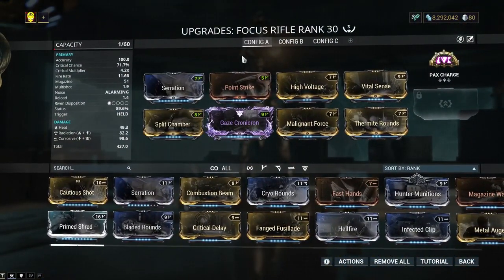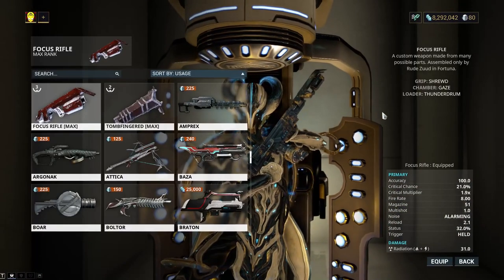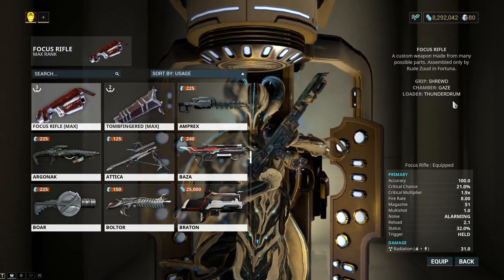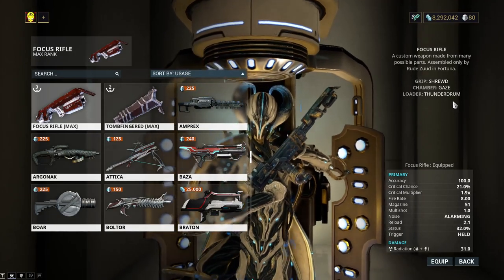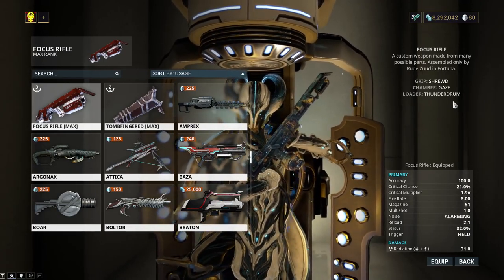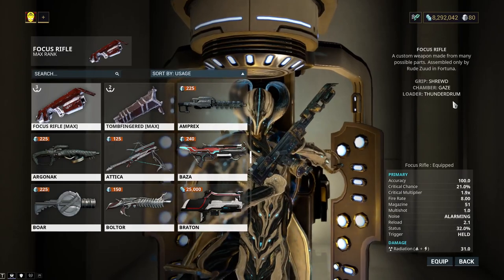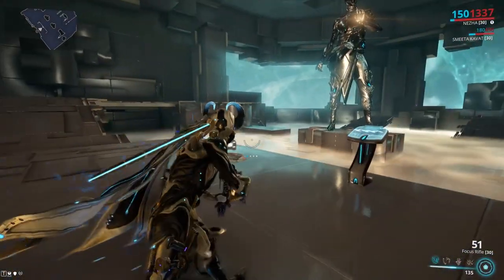Now the last one — the problem child of the bunch. My focus rifle — the Gaze. This is my Riven: fire rate and critical chance, 97 rolls. This weapon has so many issues. I went with Thunder Drum because I wanted a balance between crit and status. I should have gone full crit. This thing comes with 8 radiation, and every single proc except for Slash, Toxin, and Heat have limits. Since Corrosive, Viral and all that have limits, I really don't know why I went with more status.